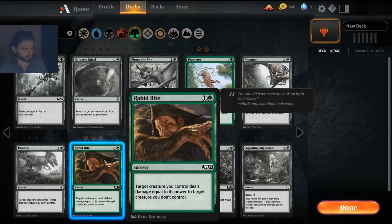Rabid Bite is arguably the best green fight card, and you get three of them to begin with. It's superior to other fight cards since it doesn't damage your own creature. Of course if you're going for a dinosaur deck, you want your creatures to get damaged for enrage triggers, so in that case you want the fight cards instead — but in most green decks that aren't going for that strategy, Rabid Bite will be superior.